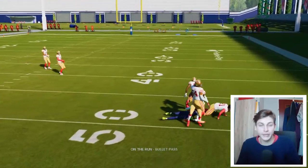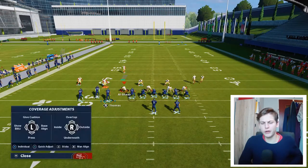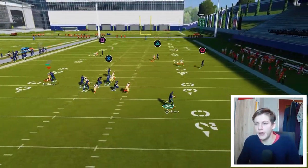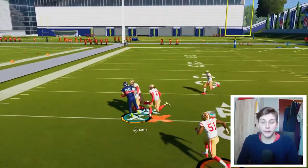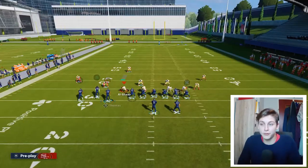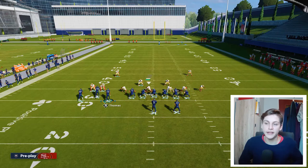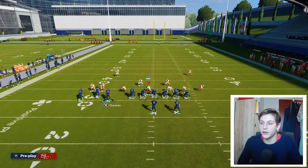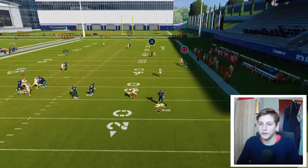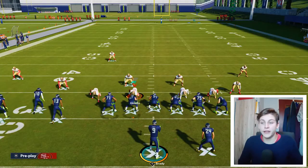The beauty of this play really lies in the delay fade. I've noticed that in practice mode sometimes it's a little weird — I can get the delay fade open even though it's manned up. You can see the cornerback was manned up on the delay fade but sometimes he glitches out. You can also cancel the play action in the middle by holding R2. Sometimes the corner covers him, sometimes he doesn't — you just have to be careful and read whether it's there.